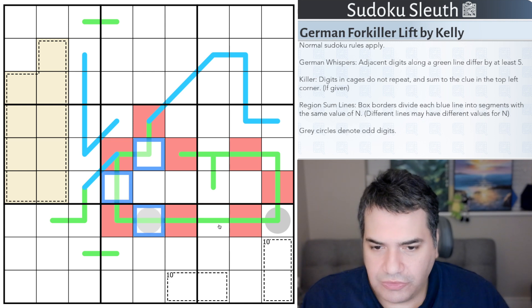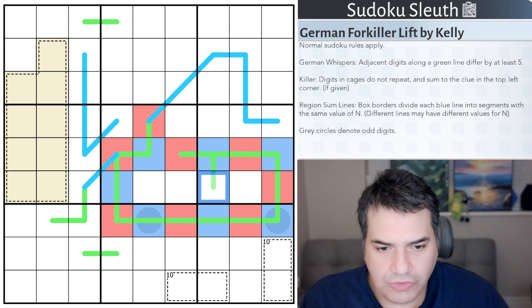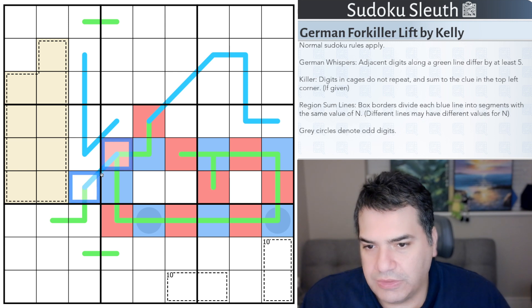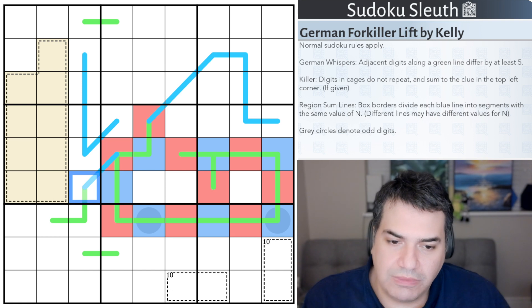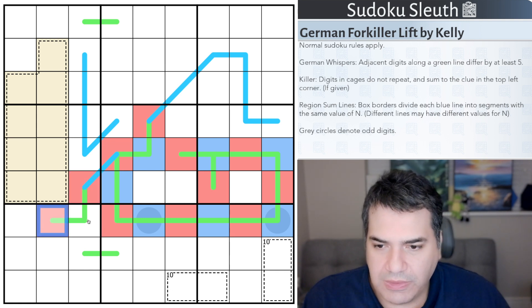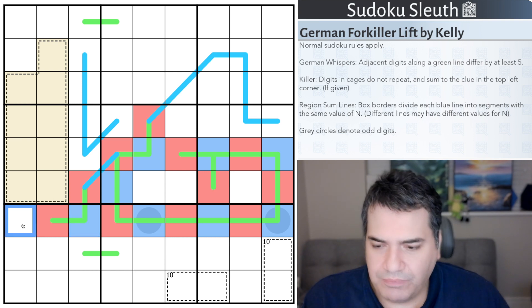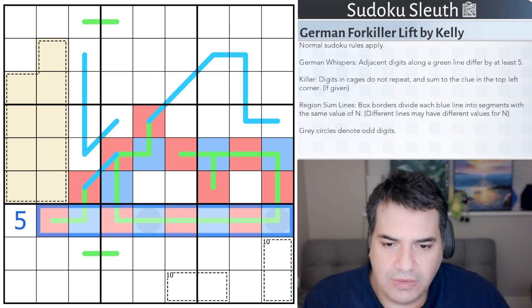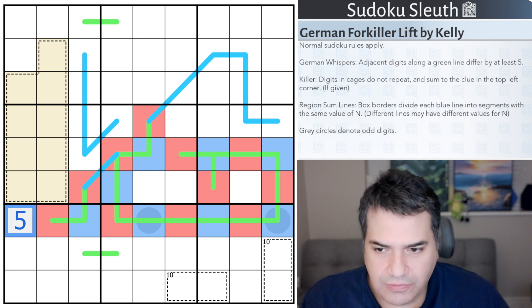Therefore the alternate digits have to be low. We are blue, this is red again. This region sum line is very helpful - this high digit is on another one-cell region sum line, so it's the same digit. That would be high, that would be high, that would be low. We've got our first digit. I should have started with that - that's a 5. No 5s on German whisper lines. If you try a 5, you find to be 5 or more away it's 0 or 10 - both too small or too big. So that's a 5.